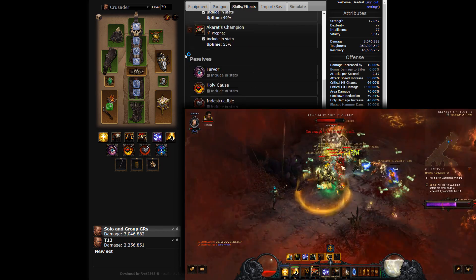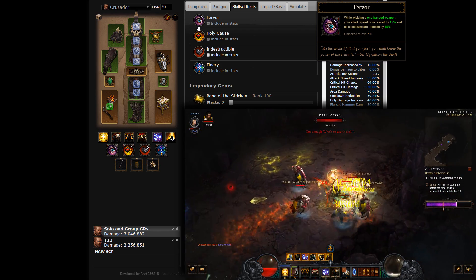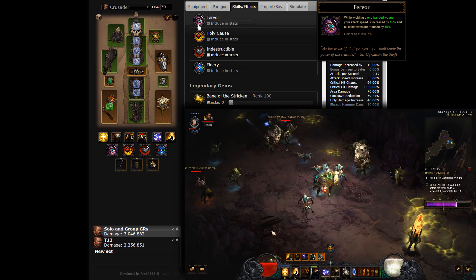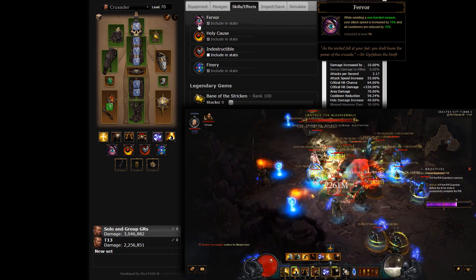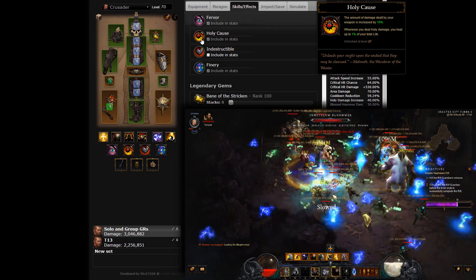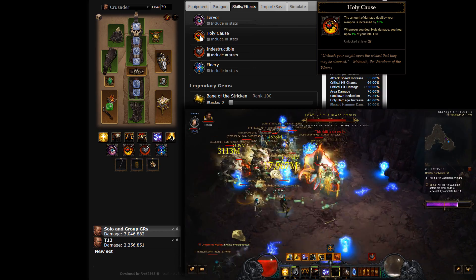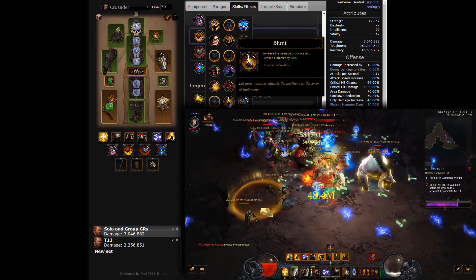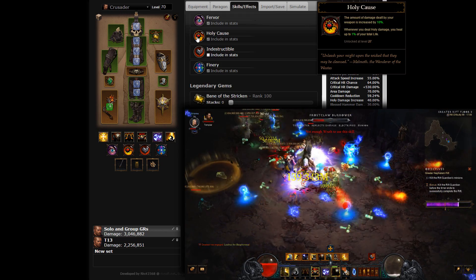Now let us look through the passives. Breaking the traditional two-hander mold, the Blessed Hammer Crusader benefits greatly from Johanna's Argument and consequently adopts Fervor as a foundation passive, reforging the classic 2-hander Crusader image into one of attack speed and cooldown reduction specialist. This passive will ensure you get the most out of your long timers and the life per hit on gear. You can choose between Holy Cause and Blunt as one of your 4 passives. Holy Cause provides a smaller damage bonus but offers decent healing against big packs of enemies, while Blunt adds more than an item's worth of skill percentage bonus to your Blessed Hammer. Both options are viable, but Holy Cause is the recommendation for high greater rifts.